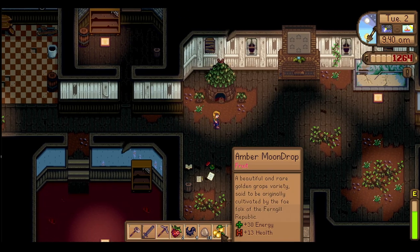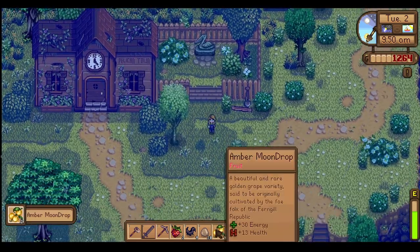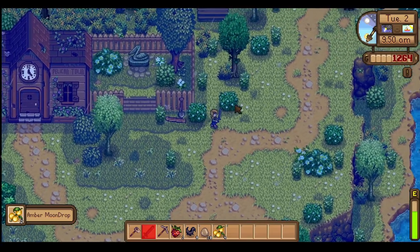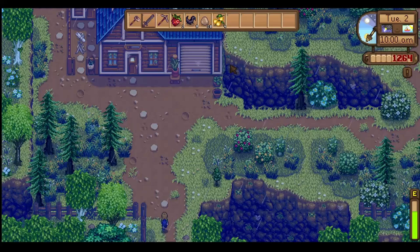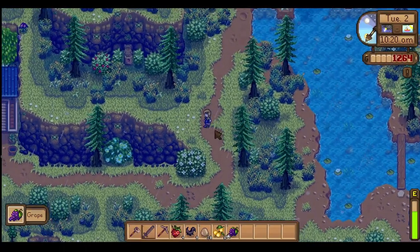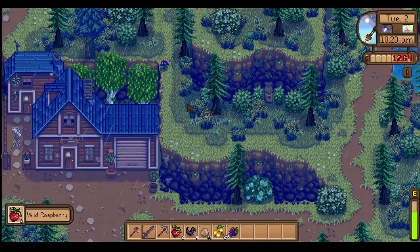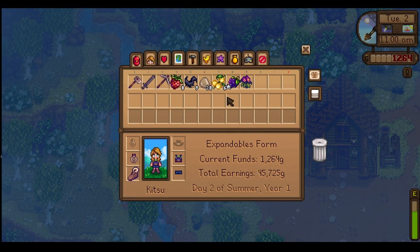I have a couple of things to hold on to and sell throughout the day. These Moon Drops are really good gifts and sell for a lot of money, very handy. Let's head over to the mines. I found a Grape needed for the community center, and a Sweet Pea. I also just realized the landslide getting removed tomorrow unlocks Susan, meaning we can actually go to Downtown Zuzu — yay!